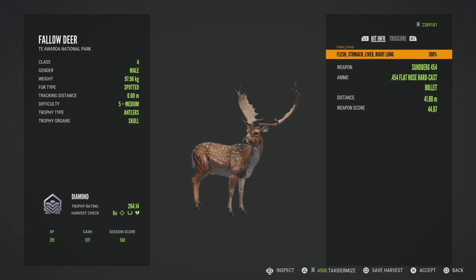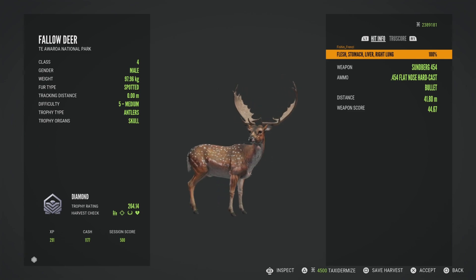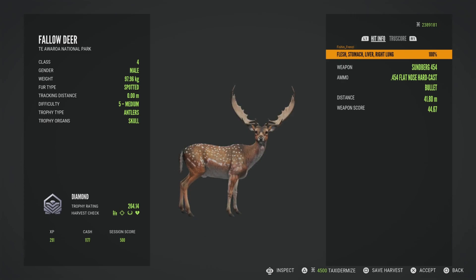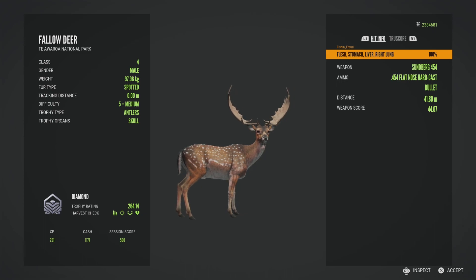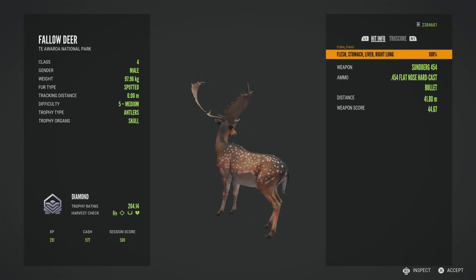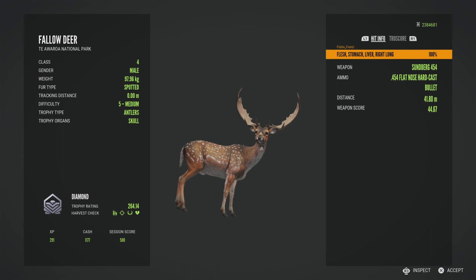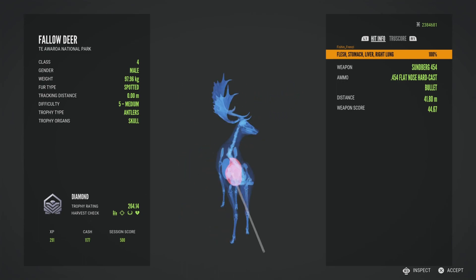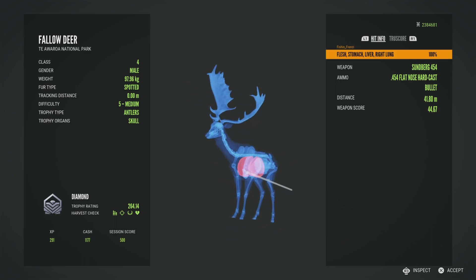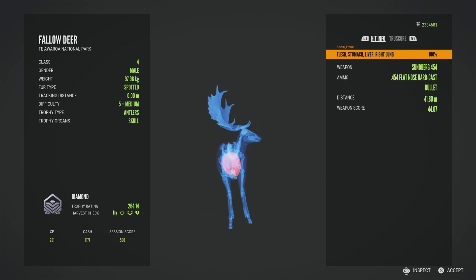This is getting kind of annoying. It's definitely possible, but we're just struggling with it. The other fallow deer — we can't get close enough to the level five because of all the other ones around them. We'll have to try this again when I get another solo level five. Where that other one sits, I can't get close enough with all those others around.